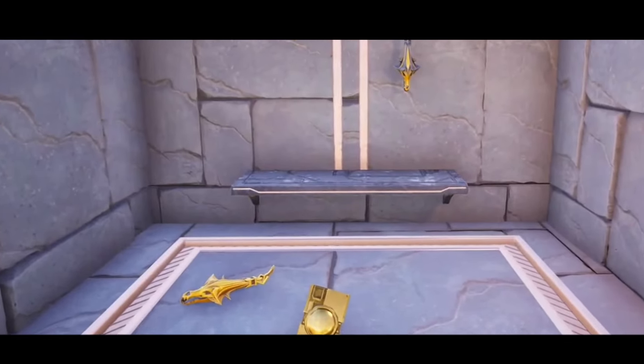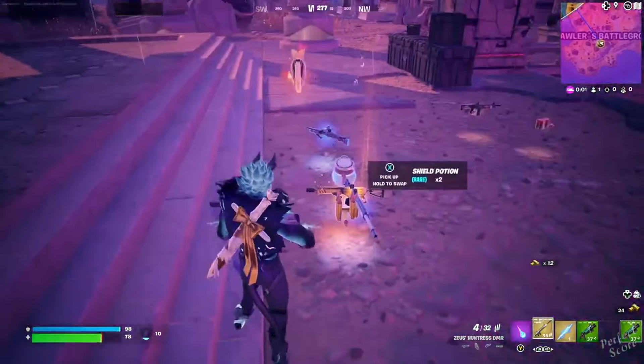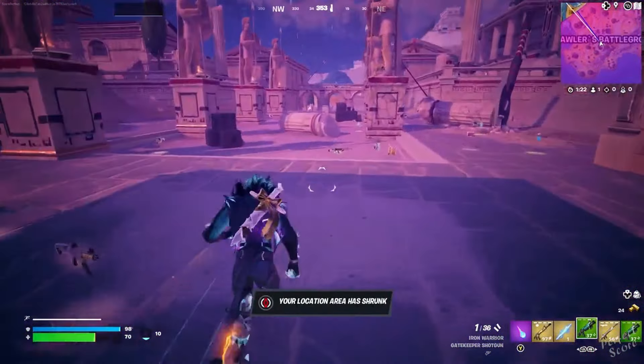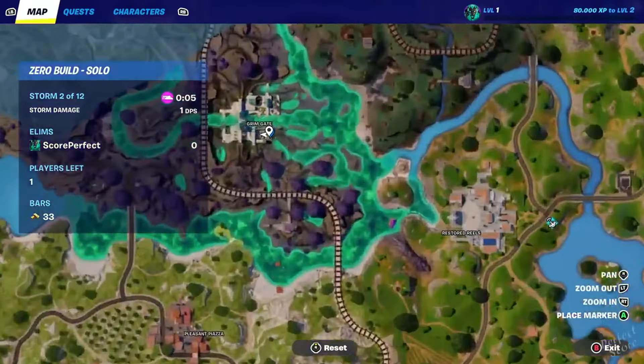The Minotaur's Fate: At Brawler's Battleground, a decapitated minotaur statue hints at the fate of these mythical creatures. Nearby, another statue near Grimm Gate suggests the existence of multiple minotaurs, possibly teasing a future item shop skin.